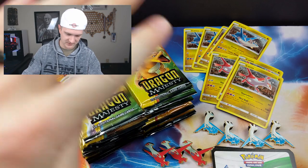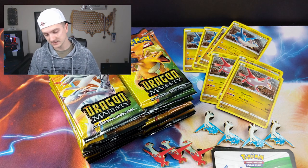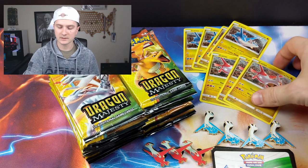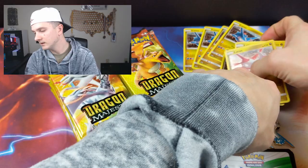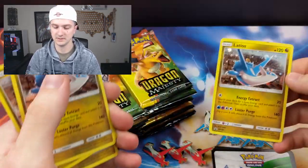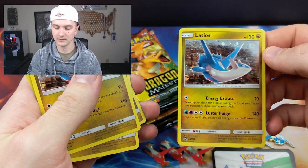So this is all the stuff we got from those seven boxes — three Latias boxes and four Latios boxes. So we have the three pins, the four pins, and three of the promo cards. There's the promo card for Latias. And let's show you the Latios one as well. There's the Latios card.